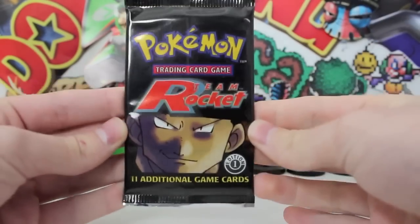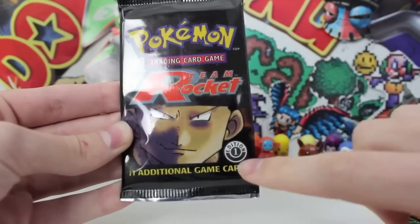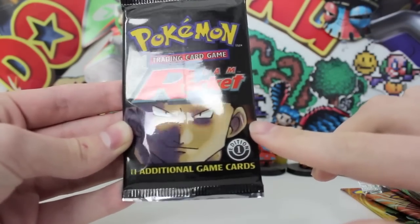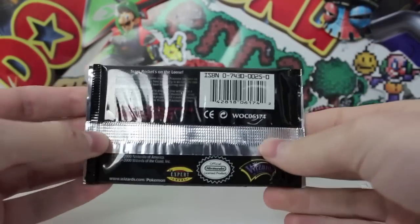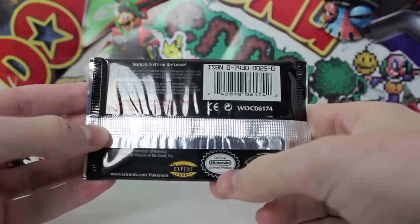And of course, we finished off with the most awesome Giovanni artwork of the Team Rocket first edition. The first edition stamp is in like a Pokeball — I find it really cool, the way Wizards of the Coast did things creativity-wise. That's awesome. A pure black boost pack as well. Love the artwork and everything. There's a good old ISBN barcode, Wizards of the Coast, official Nintendo seal of approval, and then we got the Expert Level.